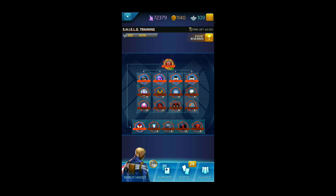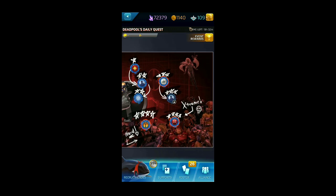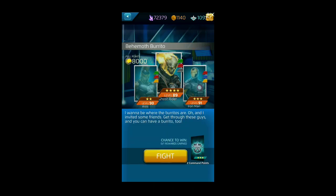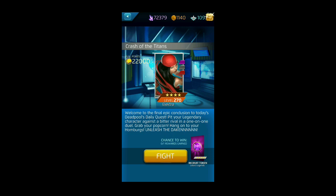Now we're going back to Deadpool's Daily Quest for Crash of the Titans. DDQ resets on a five-day cycle for Crash of the Titans; the other nodes reset daily, including Behemoth Burrito — the hard four-star node where you can get two Command Points daily. After about two weeks you can pull a Classic or Latest Legends token if you do it regularly. This four-star node features Elektra as the opponent, with rewards including 22,000 taco points and a flashing Latest Legends recruit token.